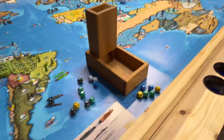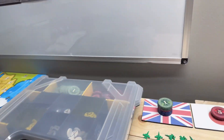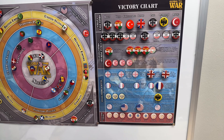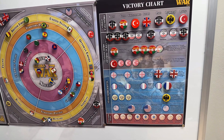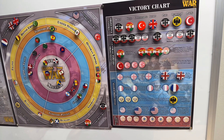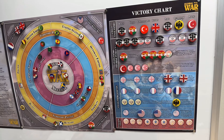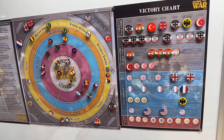Let's go over and have a look at the victory chart to see how things turned out. Germany, you can see there, has seven victory points — two cities and five victory objectives. The Austro-Hungarians have one victory city and four objectives for five points.